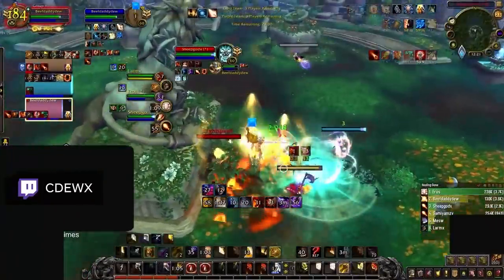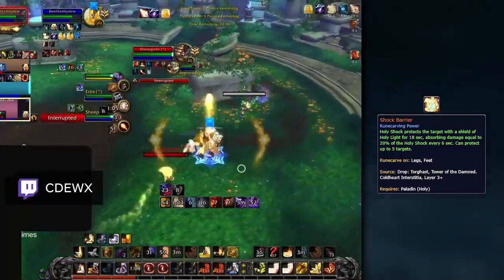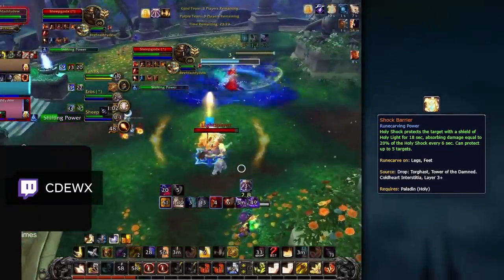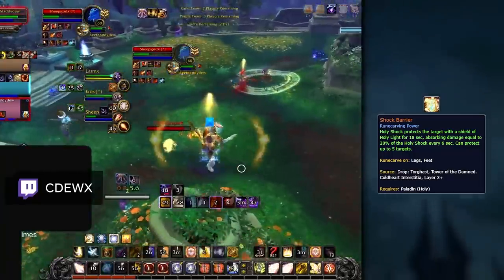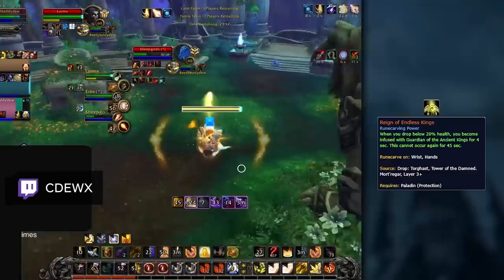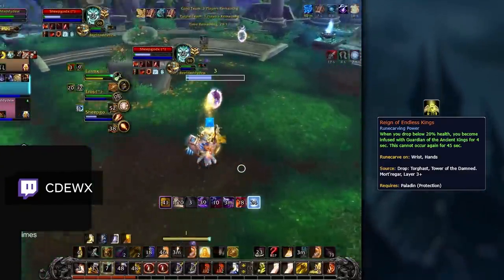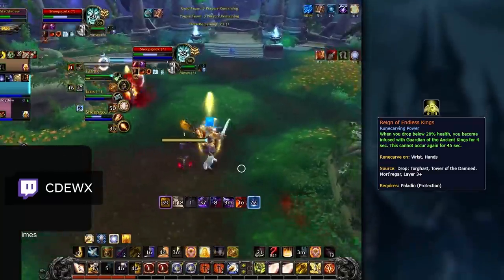For Holy Paladins, because Kyrian is by far your best covenant, Shock Barrier is by far your best legendary. With Divine Toll casting Holy Shock, the Shock Barrier power adds huge value by adding a shield to affected targets. You can also play Reign of Endless Kings as a defensive option, though just like Ret Paladins, it will almost always be outweighed by the throughput bonus of Shock Barrier.